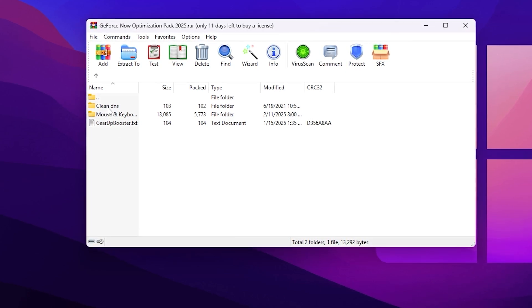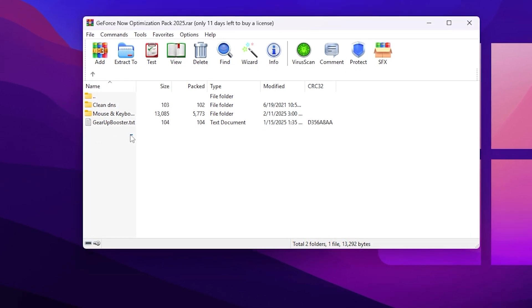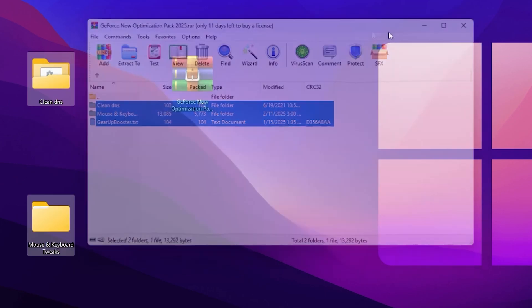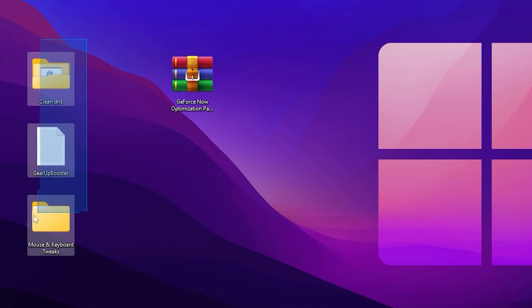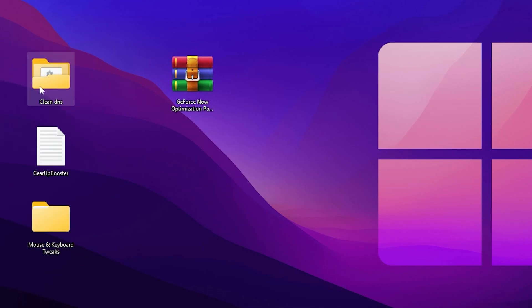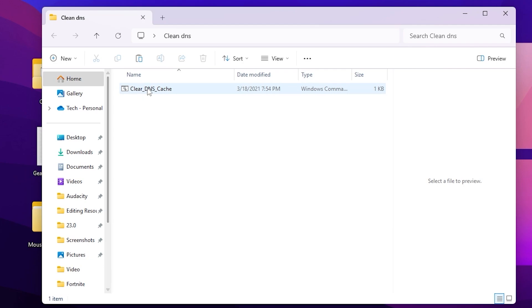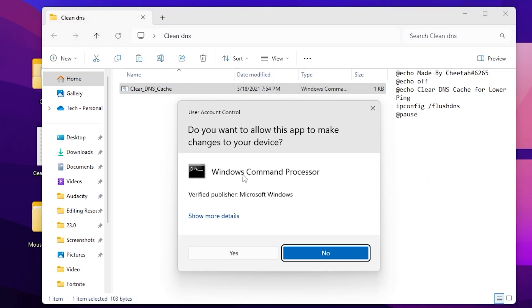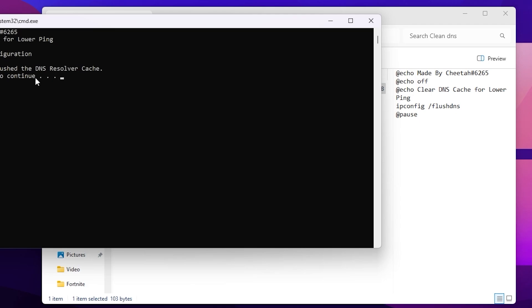Select all these files, drag them to your desktop, and click replace the file in the destination. First go to the Clean DNS folder. Here you will find the Clear DNS Cache tool — this will clean your DNS cache in Windows and help lower your ping and improve your internet speed. Right-click and make sure to run it as administrator for full access, then press any key to continue.